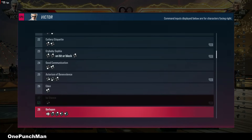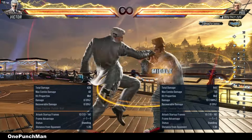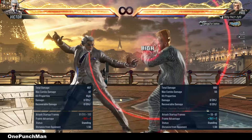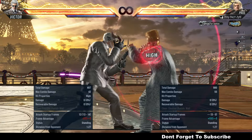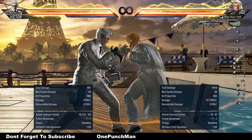This move is so good because it is launch punishable on block. The first punch is minus 11. The second is minus 15 — can launch that too. And the third attack is also minus 11 on block.